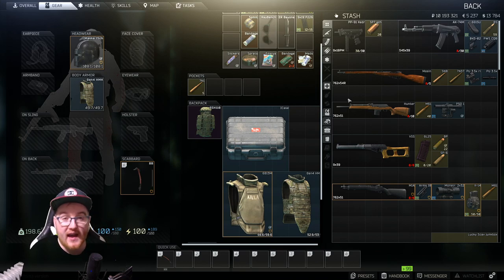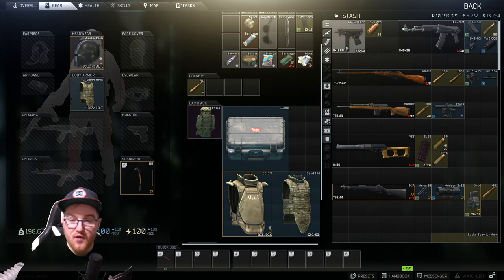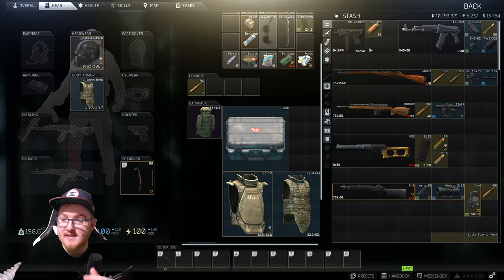So we're going to start off with a PP91 Kedr. This is one of my favourites — it's my hatchling gun. If I'm going in really, really light, this is the gun I run, and the reason for that is because I've taken out PMCs with this many times.